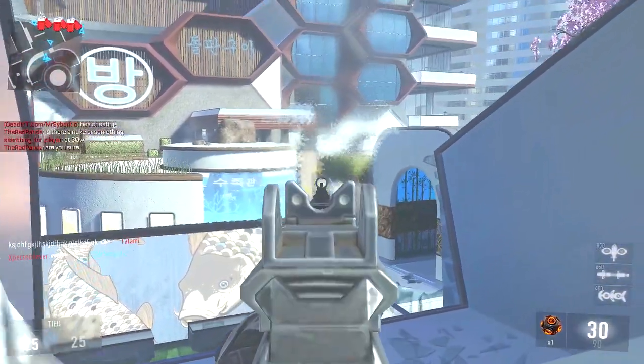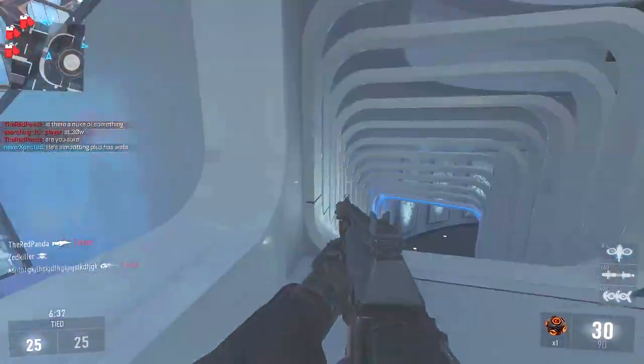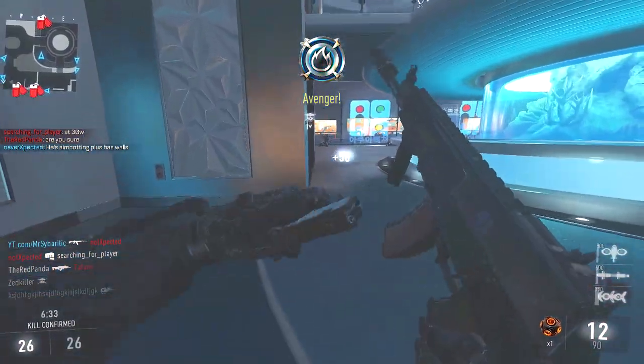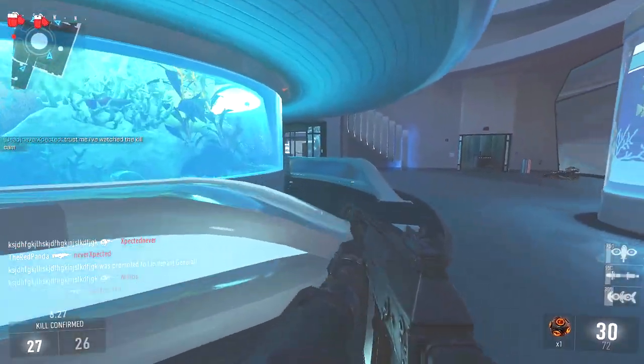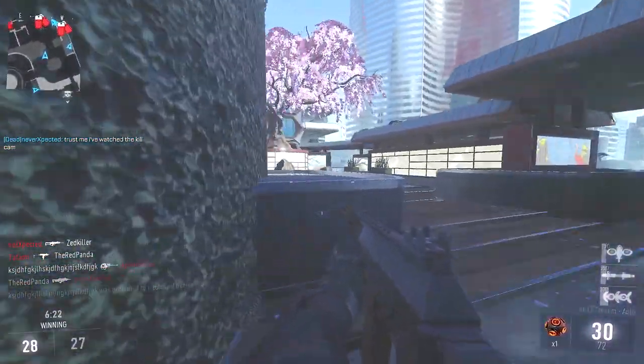The gameplay I picked for this commentary is one I got a couple days ago. I did absolutely terrible, but there's a cheater in here who actually gets the DNA bomb — he goes like 47 and 0 with one death, and then leaves the game for some reason. I wanted to use this as an example of cheating and what the DNA bomb does.